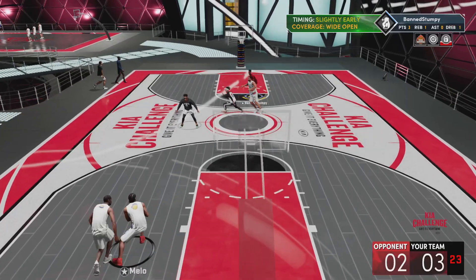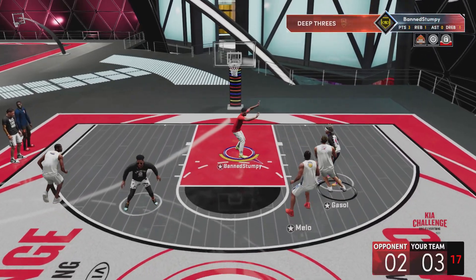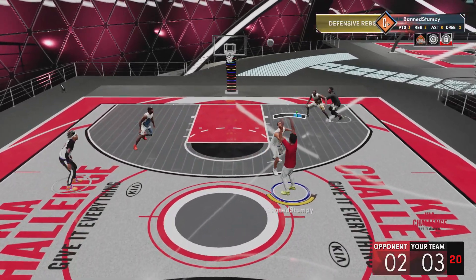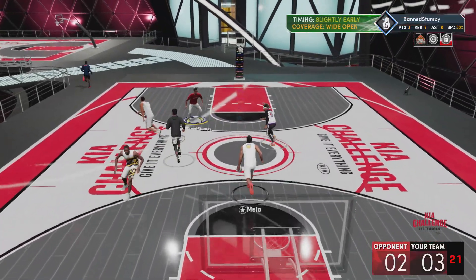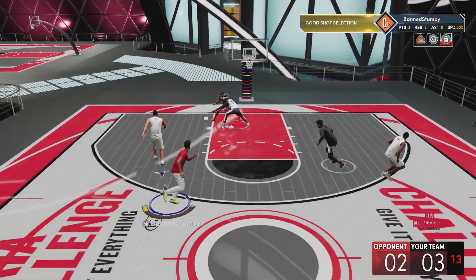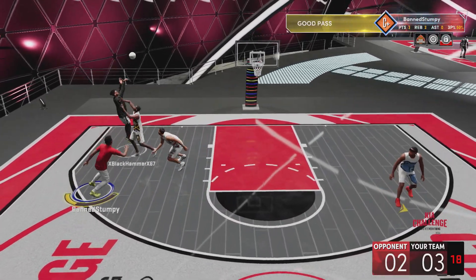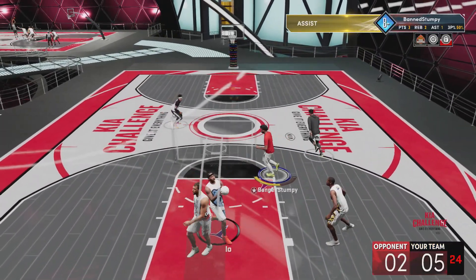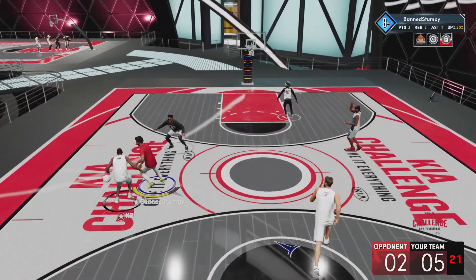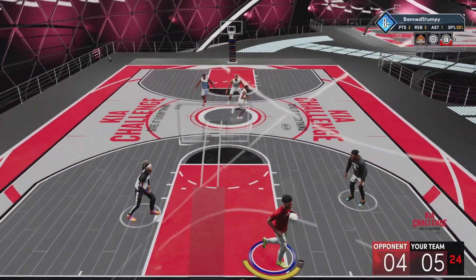For the NBA players part, there are no special rules or regulations. All you have to do to win is guard the paint the whole time — let them shoot, and most of the time they won't make it. Even if you're guarding the paint, the NBA player computers will literally force it inside anyway, so that's all you have to do. Also, you don't even need a squad for this event — having a squad helps, but I was able to win without one.